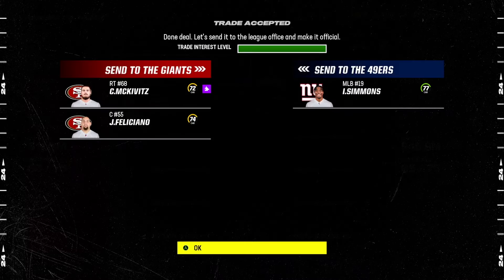Our first trade is in the books. Isaiah Simmons — I know he's low overall, but he's a fast player. He's probably the best user you can get in the game, unless it's an AI-generated rookie. Isaiah Simmons is the guy you want to have. I traded away two pretty bad offensive linemen — they're both older, low overalls. This is a great trade to start your franchise.